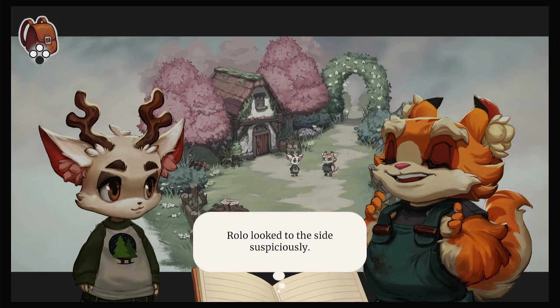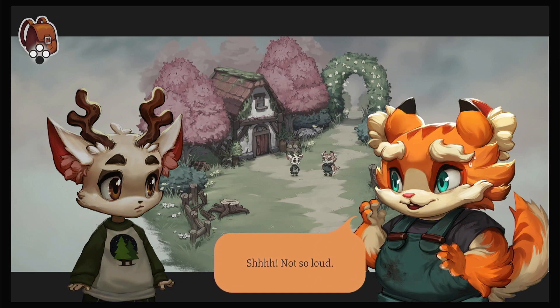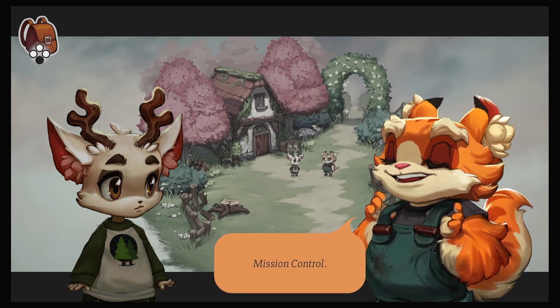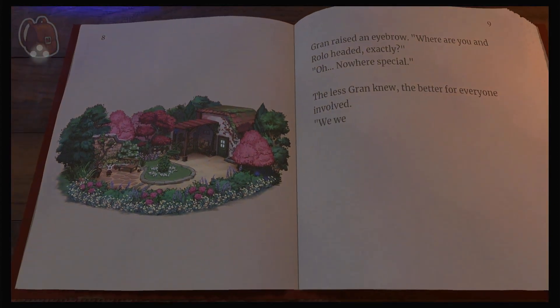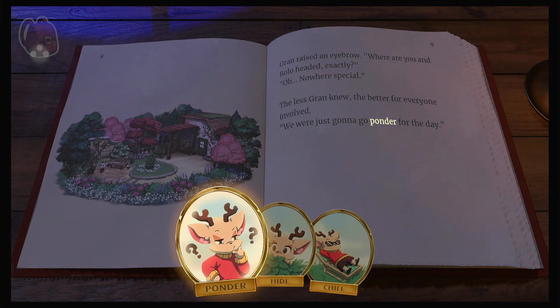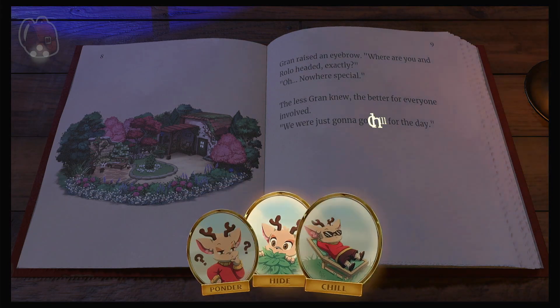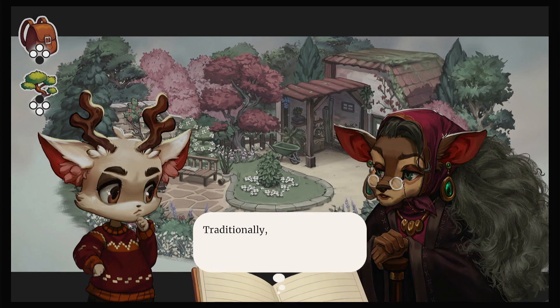Rolo tells Luca he has plans for the summer, but cannot tell him here as the plan is too risky for the potential listening ears around Beacon Pines. Rolo tells Luca to meet him at Mission Control — the treehouse in the middle of the forest — as Luca needs to let his grandmother know his plans for the day. Players also discover that Luca's mother has been missing for quite a while, and strange and mysterious things are happening in Beacon Pines, especially in an abandoned warehouse that has been glowing green.